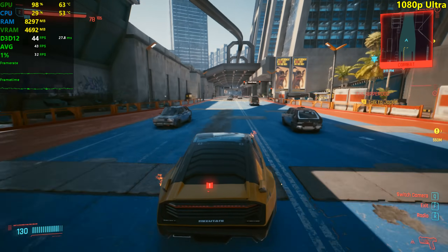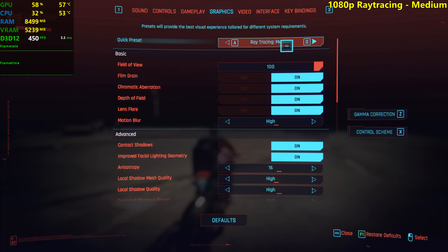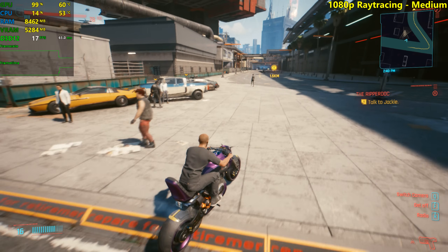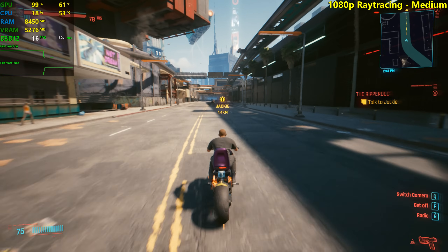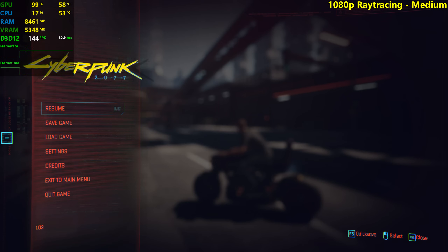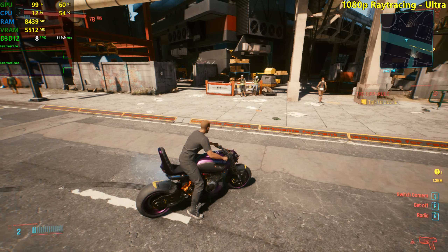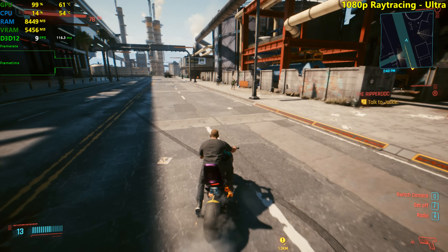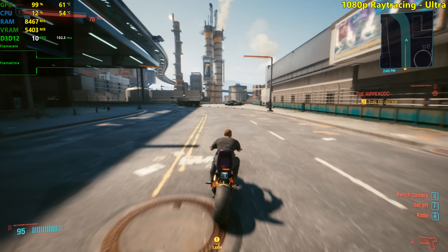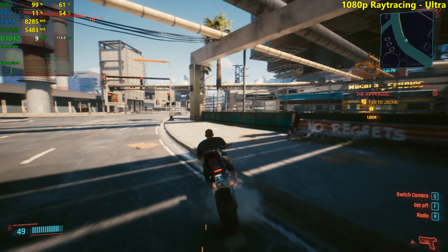I'm going to stop there for ultra settings — 43 FPS on average, 32% lows. It's playable. Now ray tracing medium — it seems like ultra settings with ray tracing is completely unplayable. It's a 1660 Ti, it can't really do ray tracing properly. We have 15 FPS basically. And on ultra ray tracing we lose another 5 to 7 FPS compared to medium ray tracing. This is kind of like a GT 710 experience at this point. That is completely enough — I'm never turning that on again.